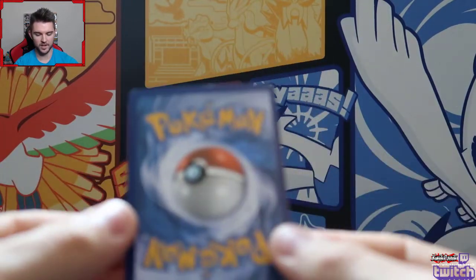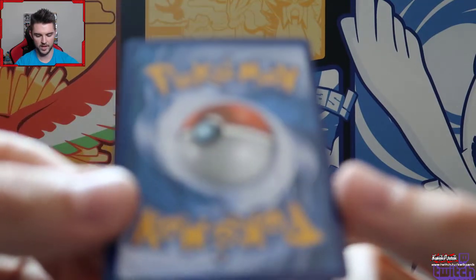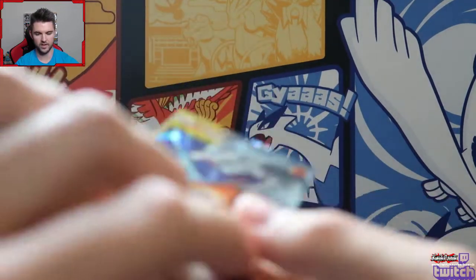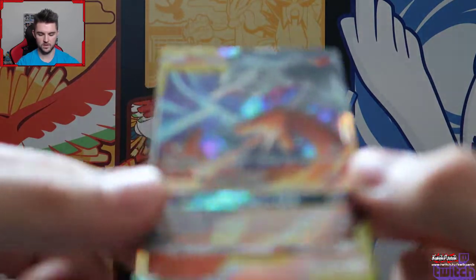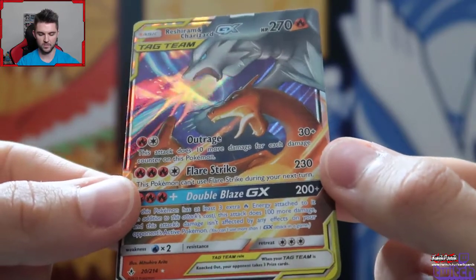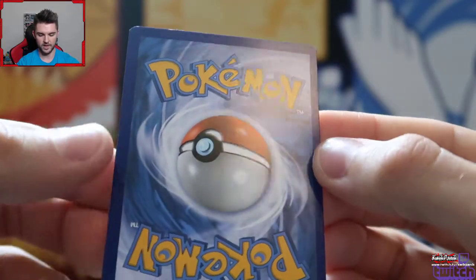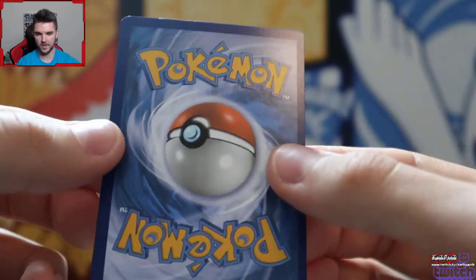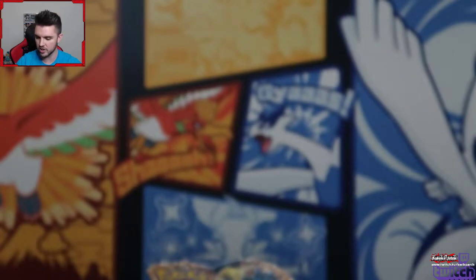Oh man, this is off-center - the blue on one edge is thicker than it is on the other. Why are we having such issues? Look how beautiful that is. Those are things you look at when you want to grade cards, and I'm trying to get a graded version of every Charizard. I'm hoping if we get a rainbow rare - a hyper rare if you will.